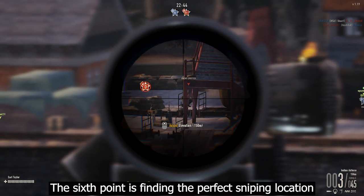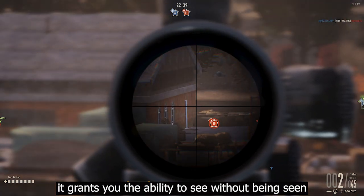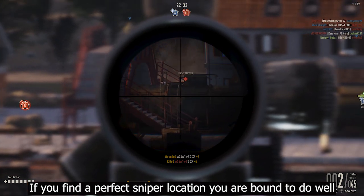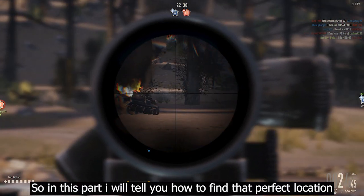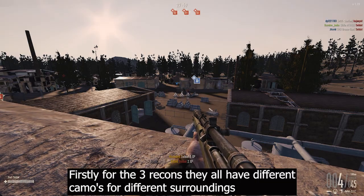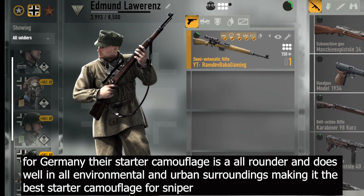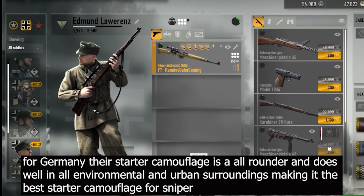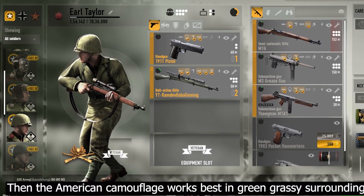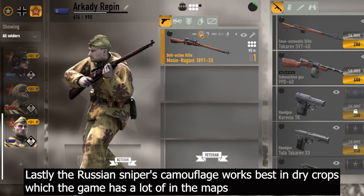The sixth point is finding the perfect sniping location — as a sniper, location is everything. For the free weapons, they all have different camos for different surroundings. Germany's starter camouflages are all-rounders that work in all environmental and urban surroundings, making it the best starter camo for a sniper. The American camouflage works best in green grassy surroundings, and the Russian sniper's camouflage works best in dry crops, which the game has a lot of on its maps.